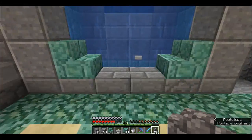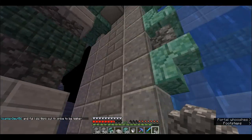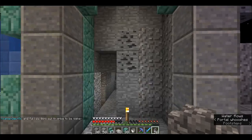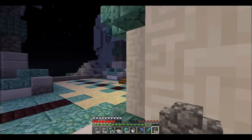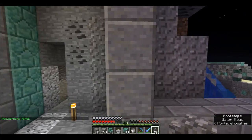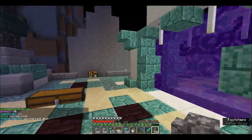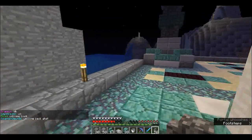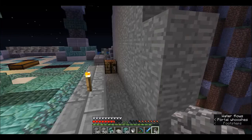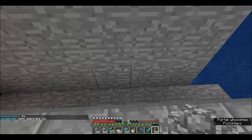That looks much better. We've built up here and started a hall going this way that'll connect to parts of the main city. We'll do the same thing on the other side. I'm thinking I'll put this little water formation here, which means we're going to need to build the mountain up behind it and then do the same thing on both sides here.